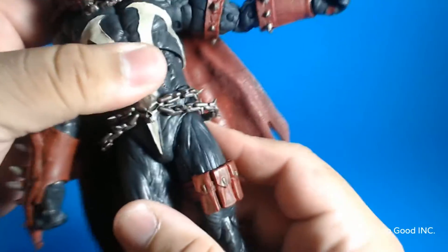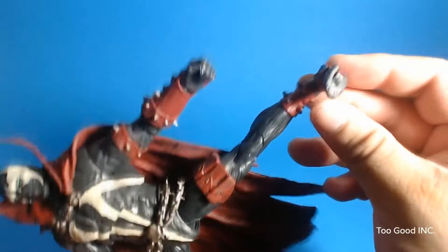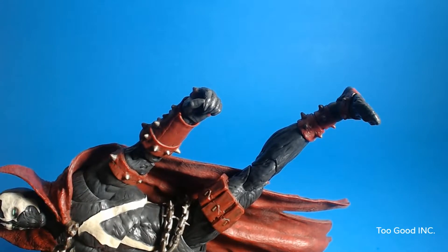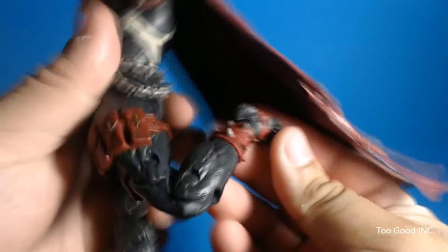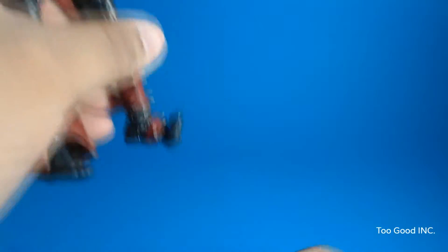He's got a swivel at the chest but doesn't appear to have one at the waist. He does a very good split and a really high kick. He's got no thigh swivels, but he does have a double knee — though the armor and the cape kind of get in the way of getting the most poseability out of him. He's got a ball joint at the ankle that moves up and down, and of course he has a toe bend that goes all the way up.